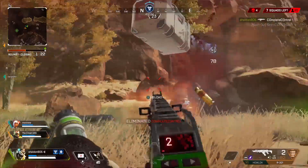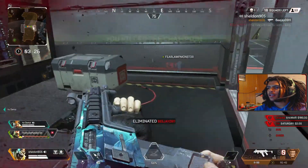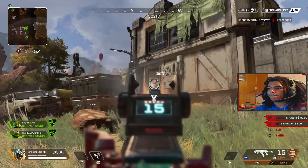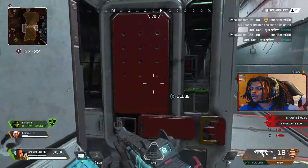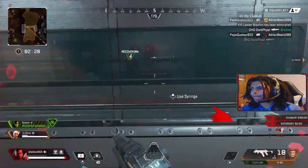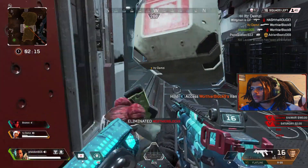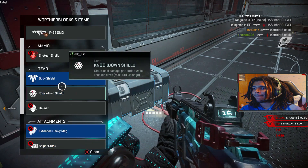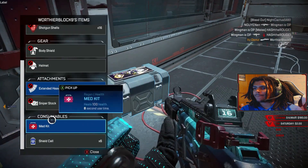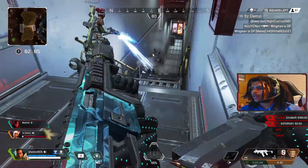For submachine guns we have the Alternator, the Prowler, and the R99. For me the R99 is the number one submachine gun in the game. It completely melts and has a crazy easy recoil to control with its straight up and down pattern. If you land headshots you blink an eye and the character you're facing is dead. The Prowler is pretty good and deserves a shout out, but only with the hop-up. Other than that, the R99 dominates this category — it's a complete monster.